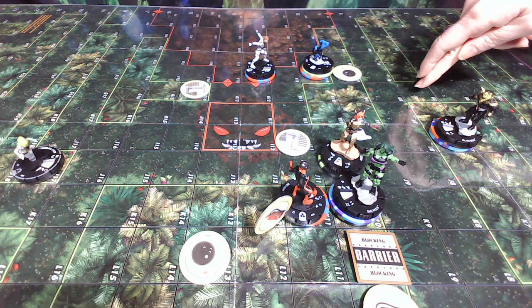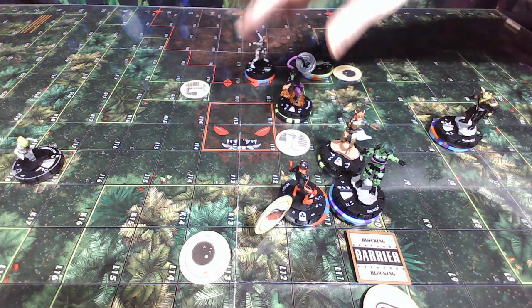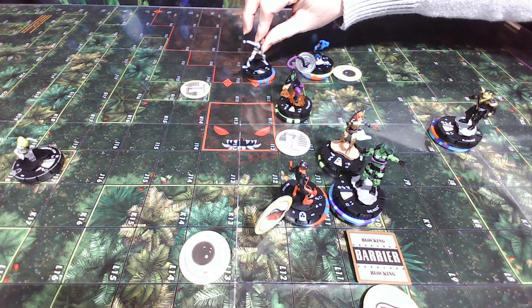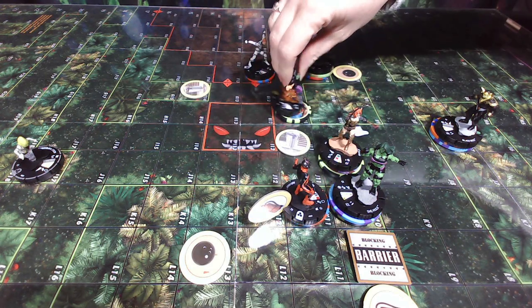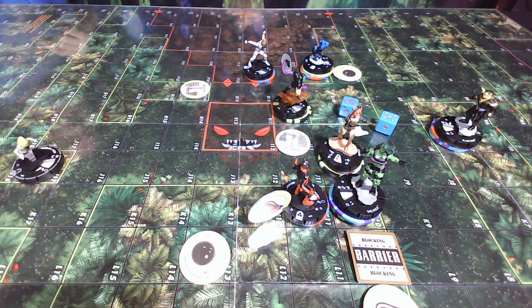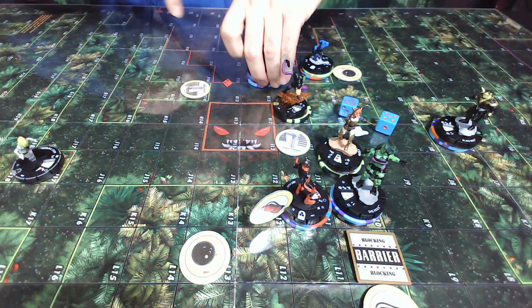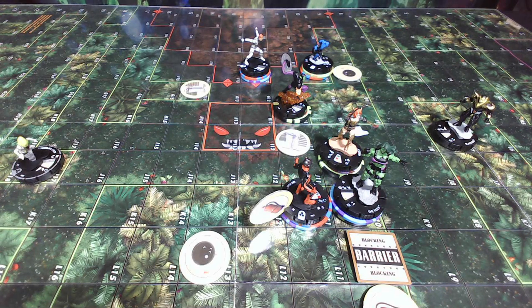Super Skrull Running Shot incap — Ant-Man is tiny so gets a plus to defense — 11 on 20 and 19. Rolls an 11 — hits both! Ant-Man and Johnny are both incapped. Black Bolt will clear. That's Rob's turn. Jocelyn's turn: Adolf takes a power action, rolls a die — it's a six, placed on his card. Spider-Man outwits the special damage power on Super Skrull again. Ant-Man outwits Blades on Angela.